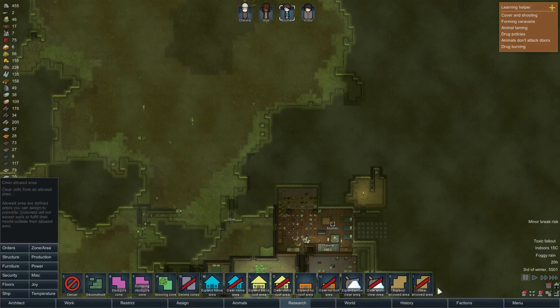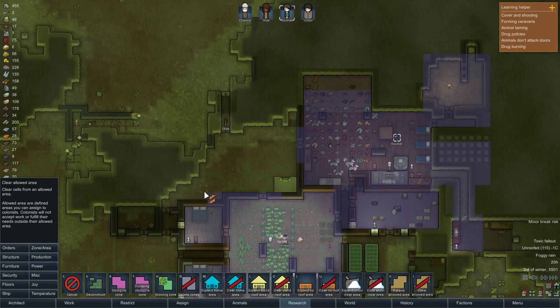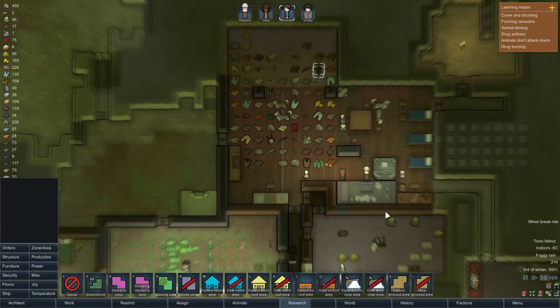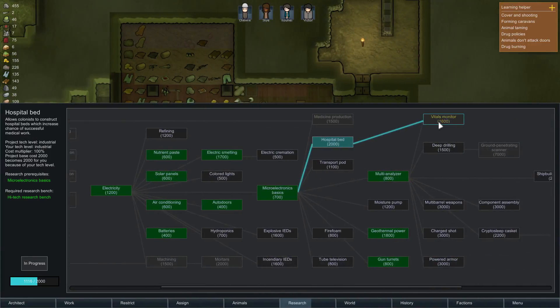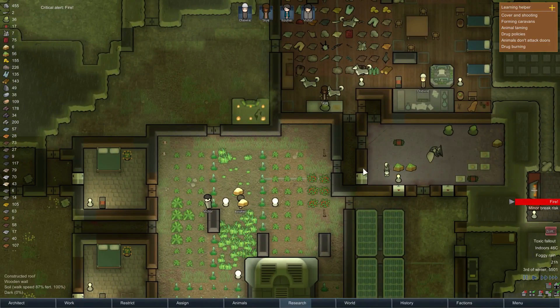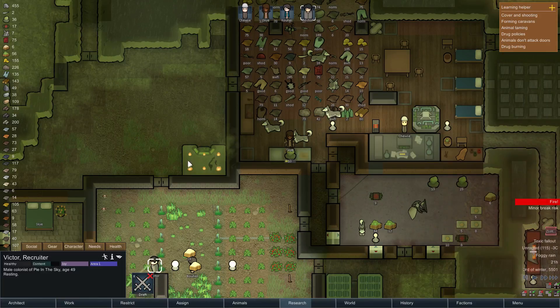Everybody stop — don't clean up the toxic powder, just go back inside. This is our hospital. We're in a hospital bed right now, and if we hook up one of these vital monitors to it... Seriously. Extinguish the fire. I probably should put a roof over that spot — I keep forgetting if that's necessary.